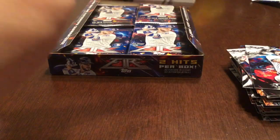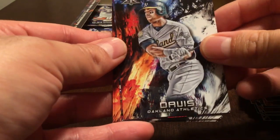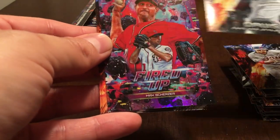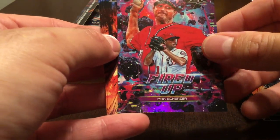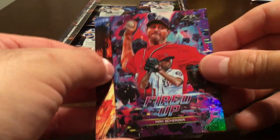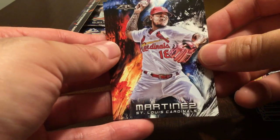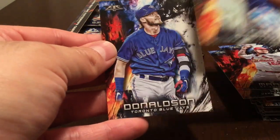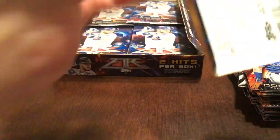Still a bunch of packs left, I hope everyone hangs in there. Still looking for one more hit. Francisco Lindor, Chris Davis having an outstanding season. We've got a Fired Up Max Scherzer — that's a cool one. Some of these insert sets are pretty neat in terms of the look. Carlos Martinez, Whitey Ford, and Josh Donaldson — now of the Indians.